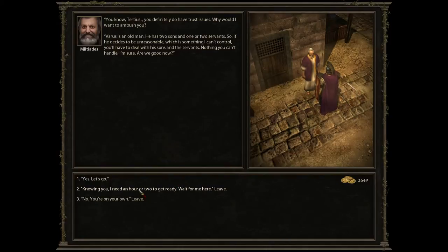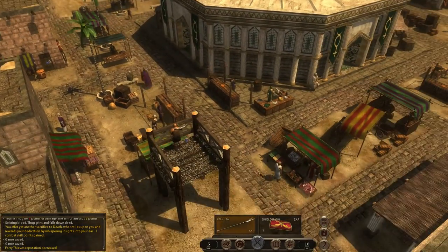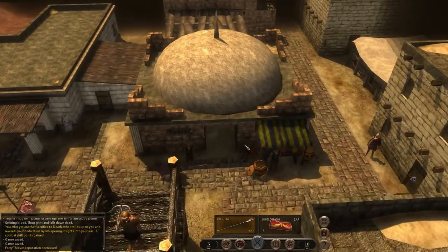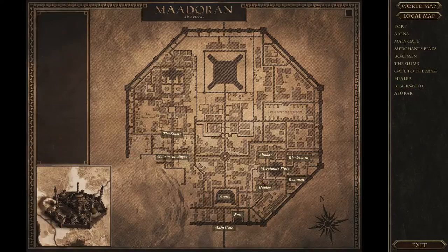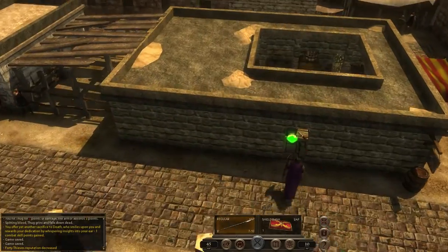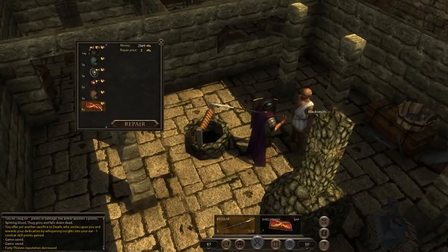Milsius says he needs an hour or two to get ready — wait here. We're right at the entrance, so I'm going to heal my face. 2,000 imperials — that's amazing! If he gets me those, I'm going to be able to buy blue steel armor. That is really awesome. I need to sell my stuff and repair it as well. Milsius, as troublesome as you are, you might redeem yourself. The game has bitten me in the butt too many times — I really don't know if it's going to be any good.